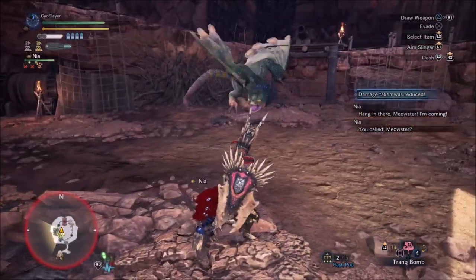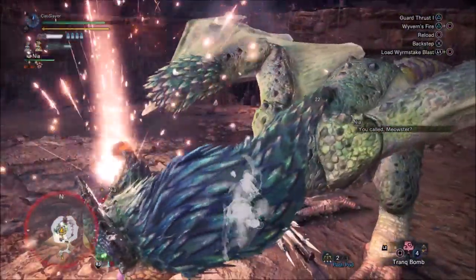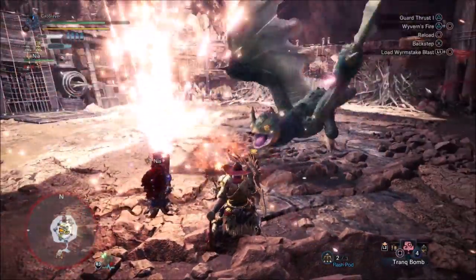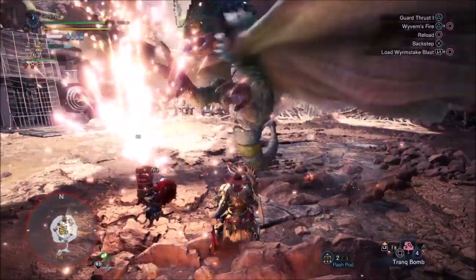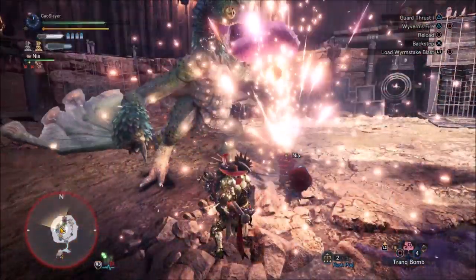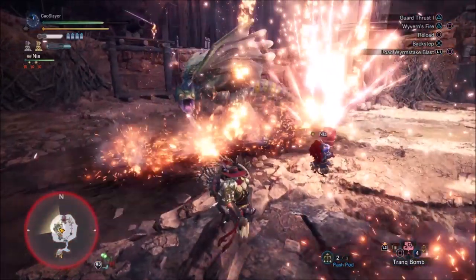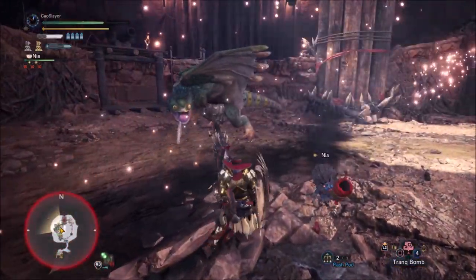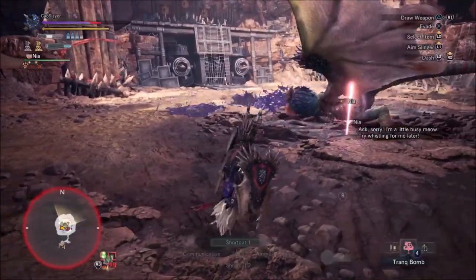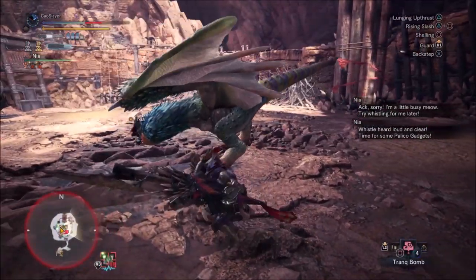And then there is the Palico DPS tool by excellence: the Meowlotov Cocktail. A cat with this is the spirit animal of a Gunner. The new attack is the Meowkano — the cat pulls out some fireworks and goes berserk. The best thing about this attack is that, unlike Wrath or Meowlotov Assault, the cat can't get interrupted by attacks, so if you can make the monster stand there the damage will rack up quickly.